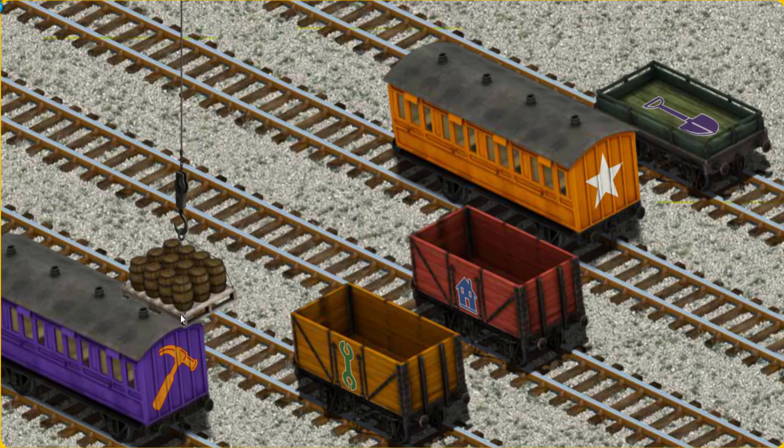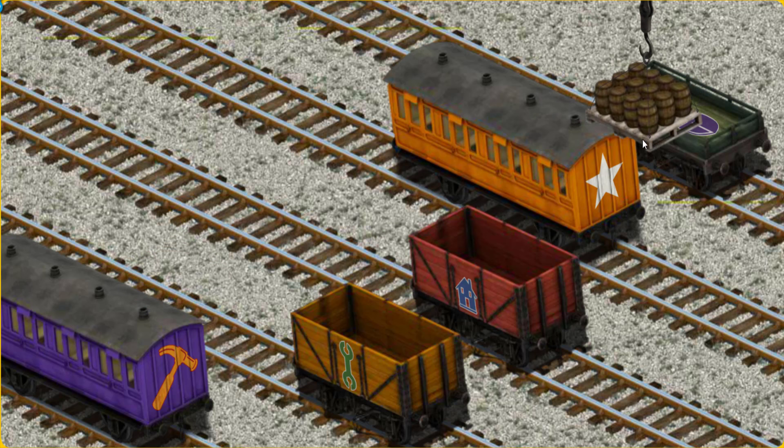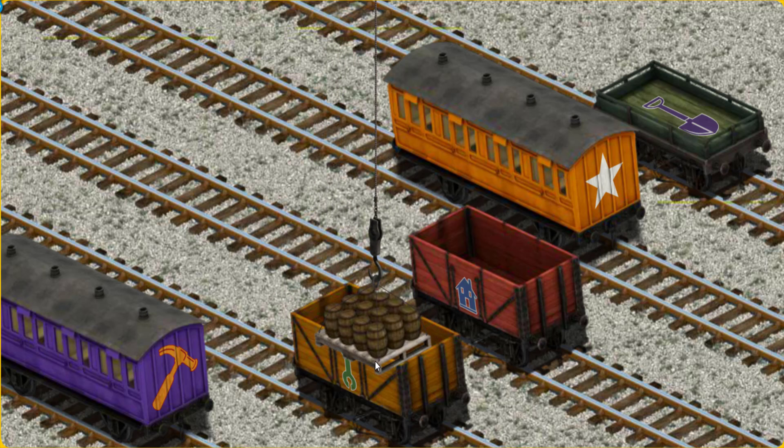Now the cargo must be loaded. Help Cranky find the orange cargo car with the picture of a green wrench. You've found it!